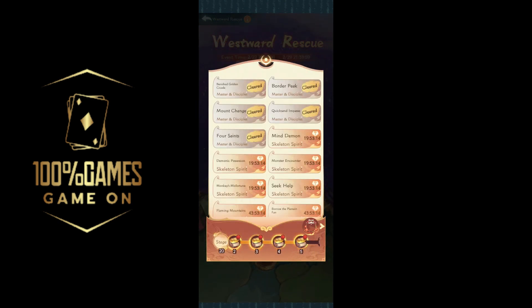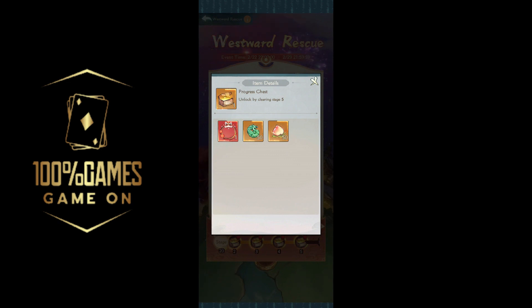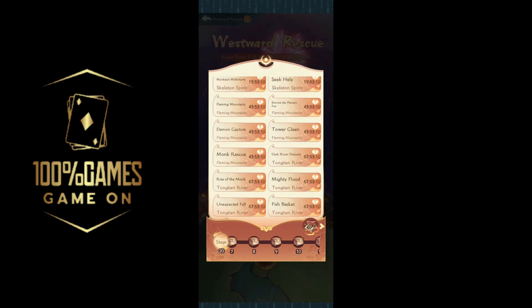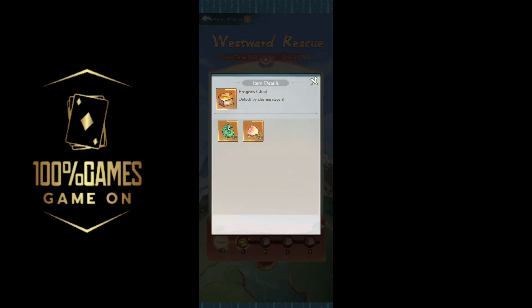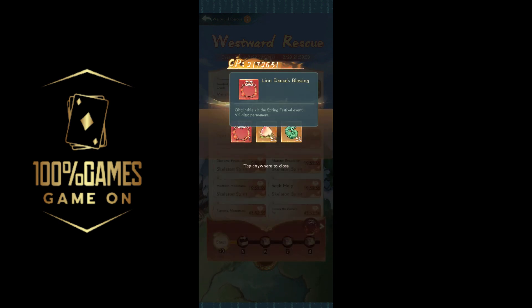Down below you can claim the rewards, and after you clear the first five stages you'll get a circle around your avatar as you can see right here. We can claim all these rewards now — this is the chest you get. There are around 20 stages total, and each stage unlocks after a new day. The event lasts seven days in total.